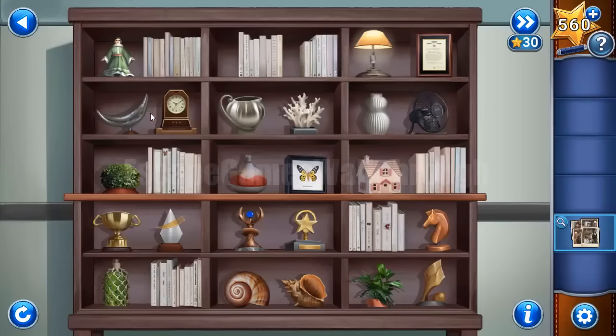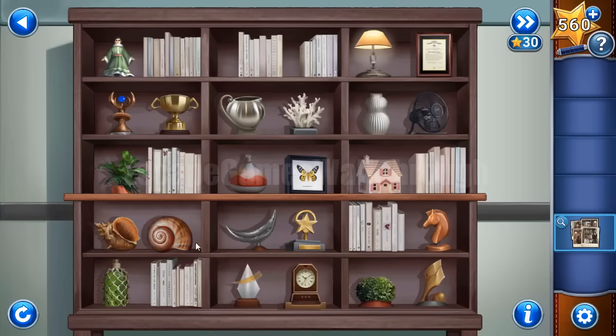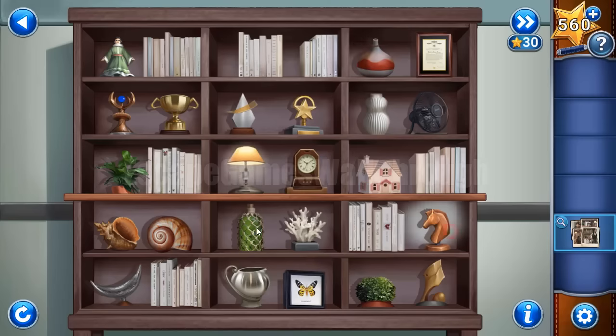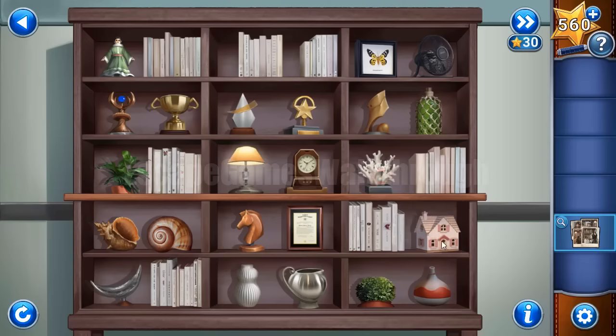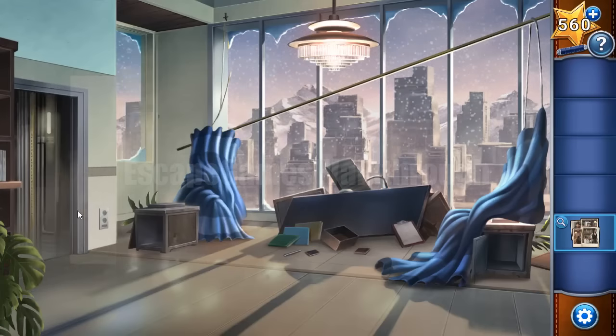Now we can see the solution for how items should be arranged: cup, blend, two shells, a moon shape, crystal star, lamp, clock, horse, document, butterfly, fan, strange sculpture, cactus, coral. Coral goes here and that's done — we have opened everything.